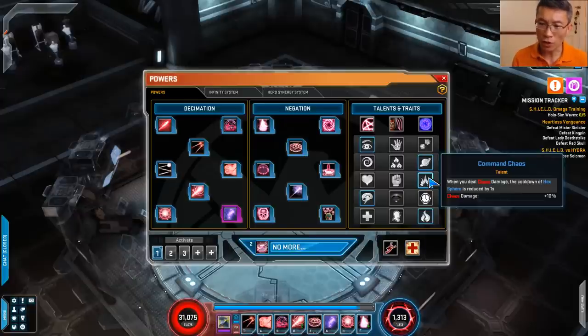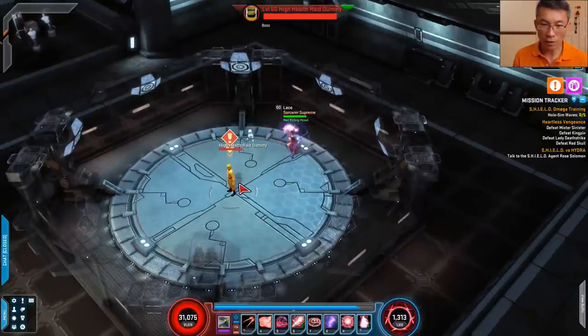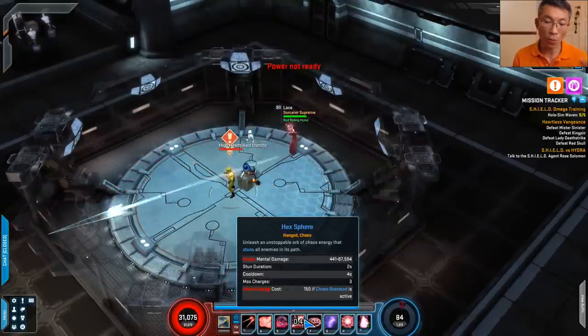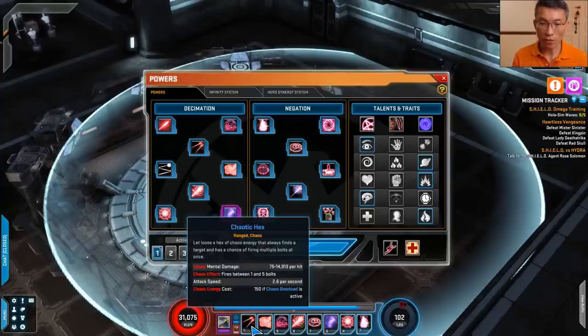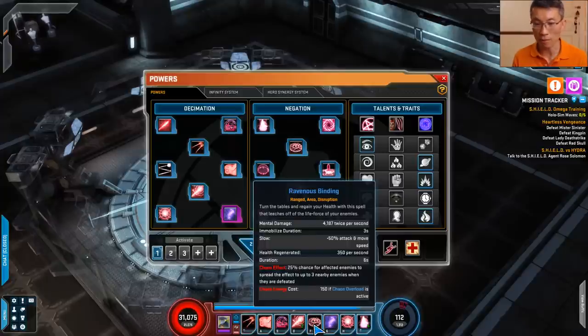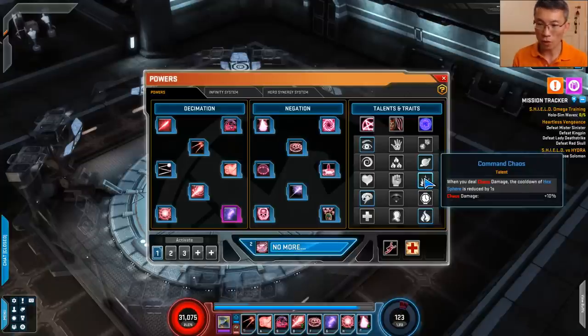The next talent: when you deal chaos damage, you reduce the cooldown of hex sphere. Remember before the biggest update there was a charge meter — one, two, three — and it would deplete. It's still there now, with three charges. As you deal chaos damage, you gain charges faster. More importantly, it buffs chaos damage by 10% flat. So anything with the red chaos color to it gets that 10% flat buff — that's a no-brainer.